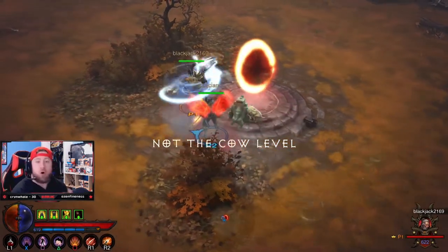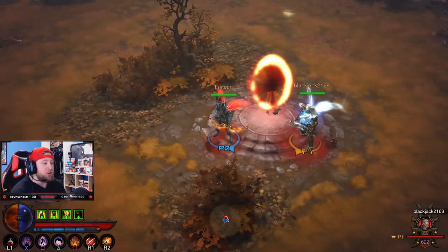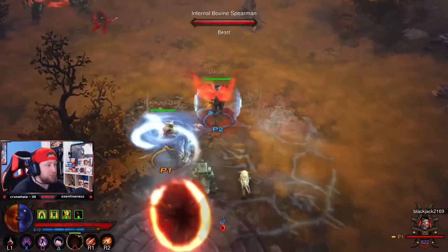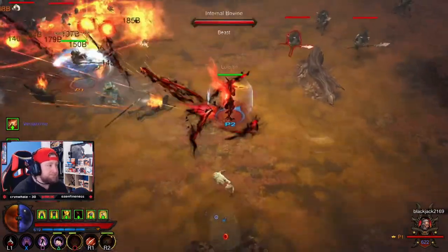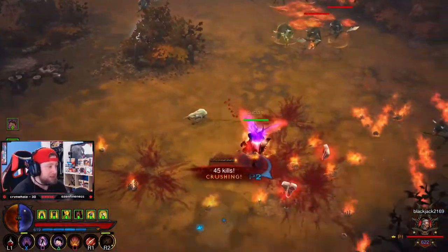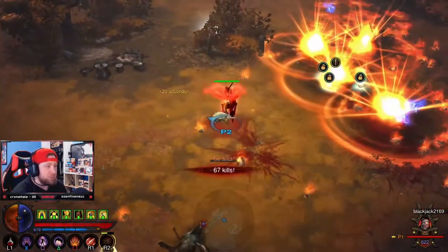All right, we're in the cow level — it's not the cow level. Your main goal here, unless you want to find all the chests, is to just go around and kill all the cows. And don't feel bad about killing these cows — they drop little steaks as your health globes, which is really cool.